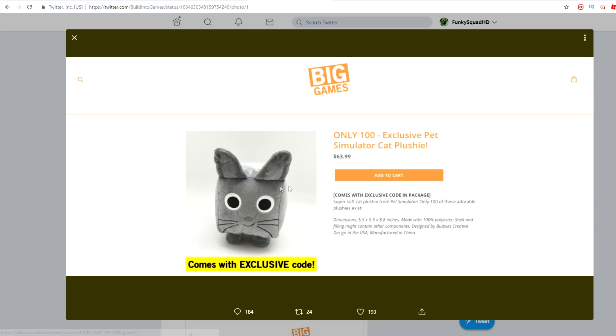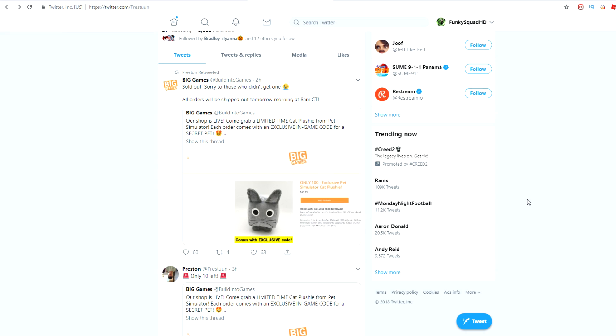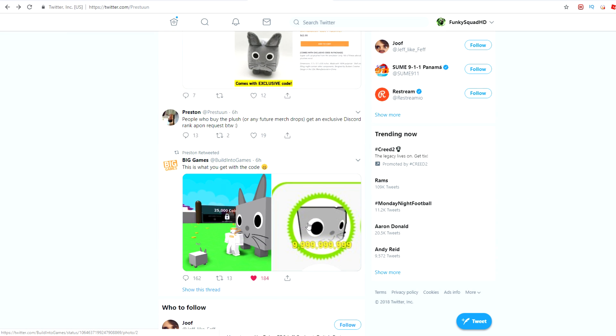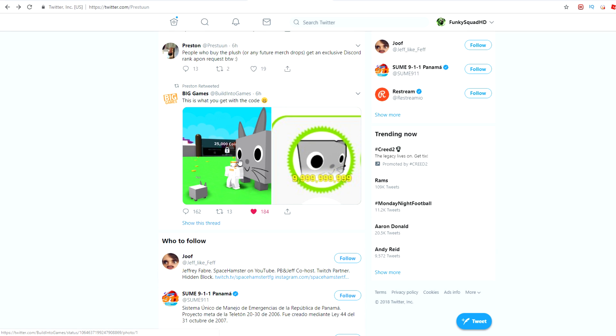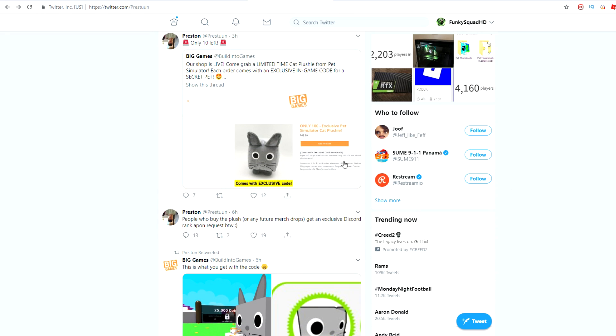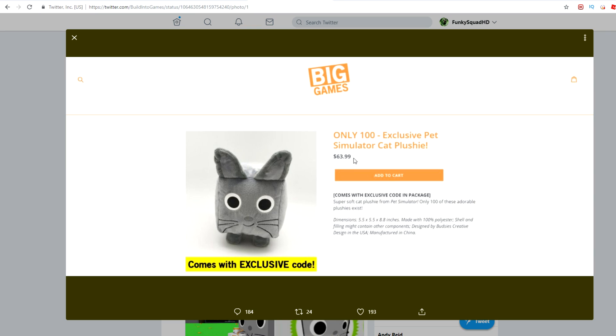So this right here is actually a pet. This is going to be a little weird right here real quick, but this pet right here does give you the craziest pet in the game. And this is where I tell you guys about the craziest pet on Pet Simulator. We click here — this right here is the biggest pet in the game. And the only way you could get this pet is by getting that plushie that you see in the beginning right over here. That's the only way you can get this.